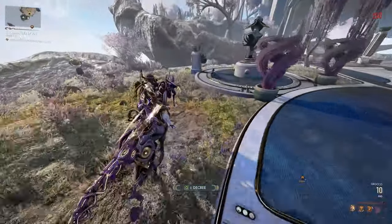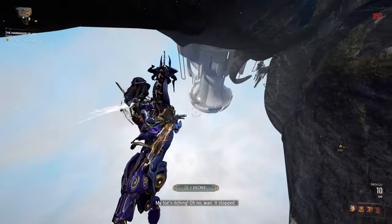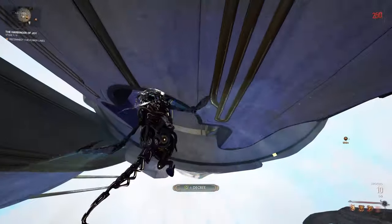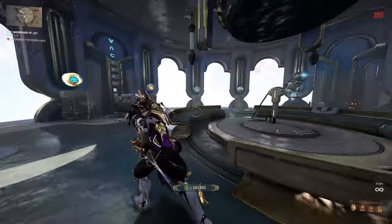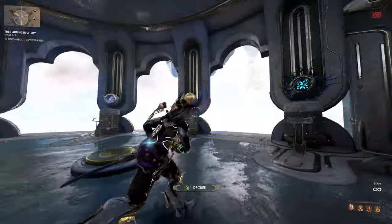So we hop on our horse and go down here. Now this is the main puzzle room — there are lots of these that we need to solve.